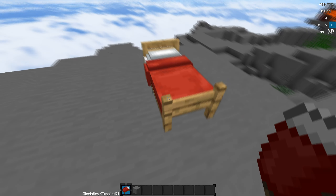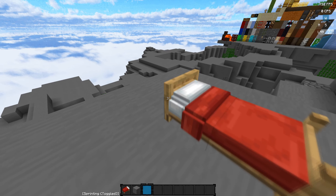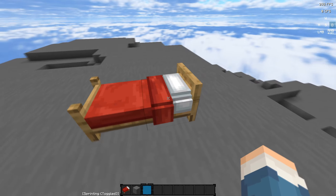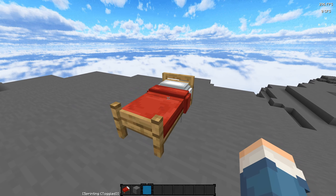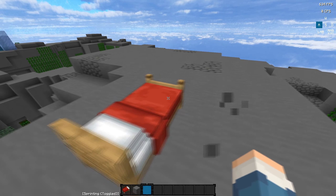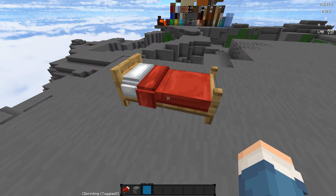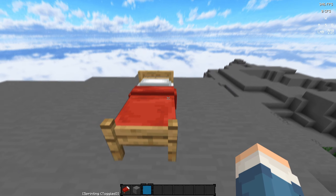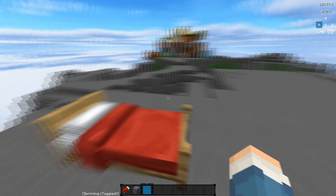This is the other model right here. This one is a bit more traditional — no axolotl of course — but it has a 3D pillow and a 3D blanket, and of course a 3D frame. You always gotta have that. But this one is a bit simpler; it doesn't have the bed frames on the side. It's just more like a traditional Minecraft bed.